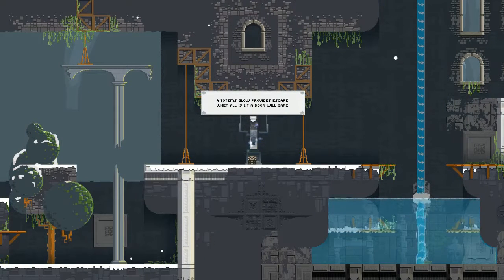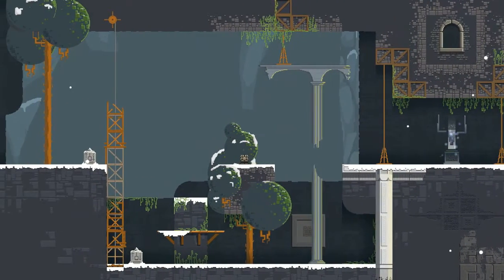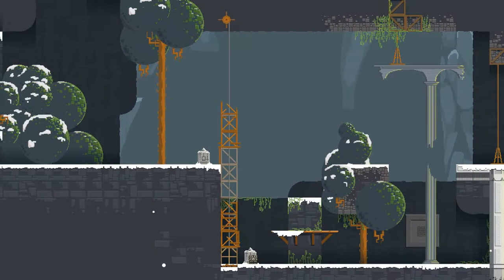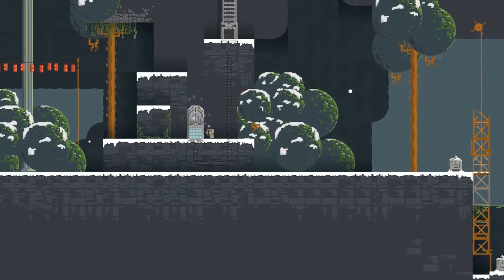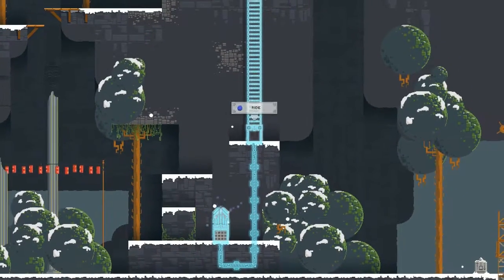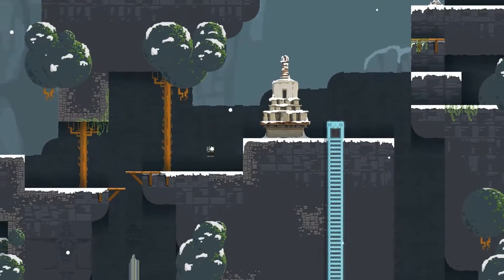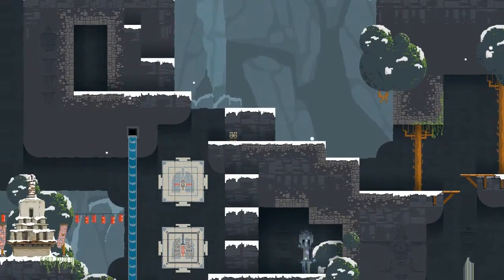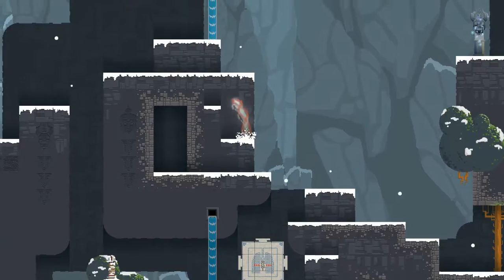A totem's glow provides escape — when all is lit, a door will gape. Okay, so we've gotta light the totems it seems. What is this? It's an elevator! We've made that totem glow and it provided an elevator. Okay, which way — let's go this way. Let's see if I can drop down... is there a way for me to get back up if I go down there?